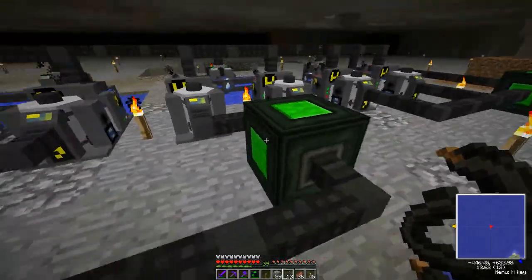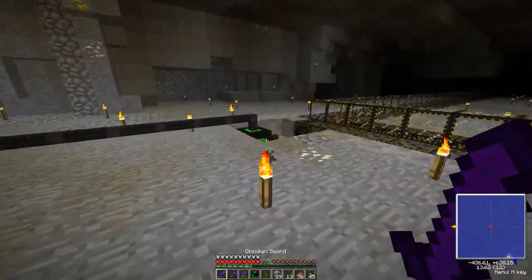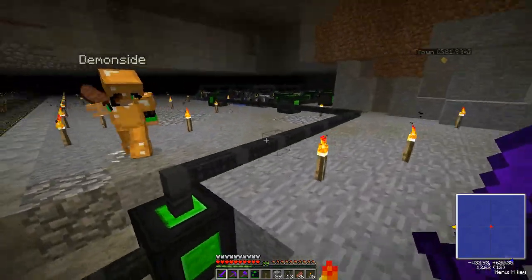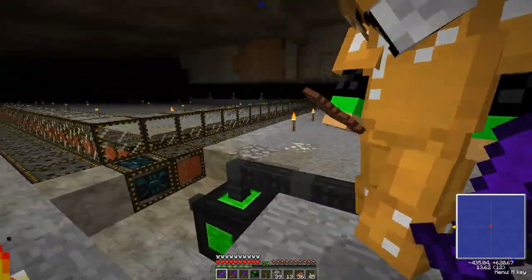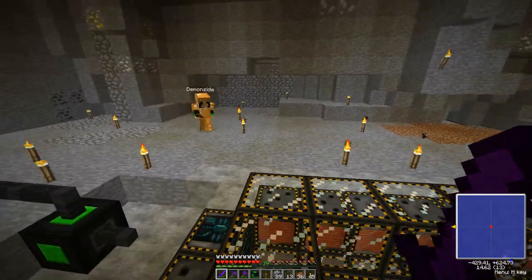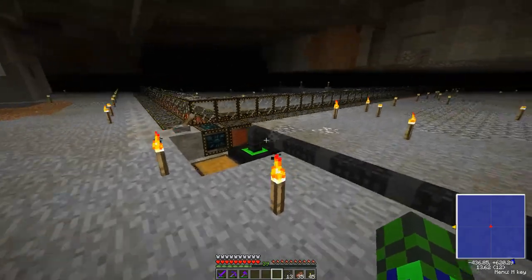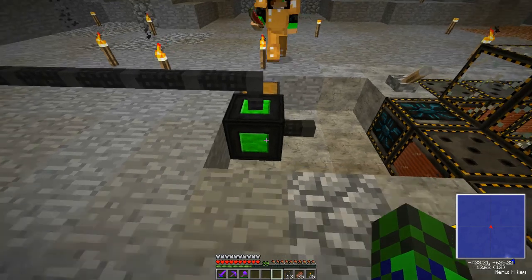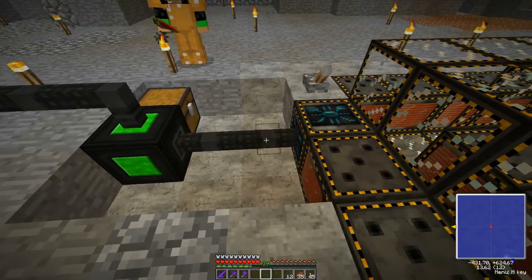This generator is definitely getting power and so is this one. These two machines are powering the rest of everything in here, and the other 10 machines are powering up our big battery cube. Let's cut back in five minutes and let this build up so we can turn on the accelerator. Welcome back everybody — we let a little bit of power gain. We've got two-point-something megajoules — let's finish connecting the wires to the particle accelerator.